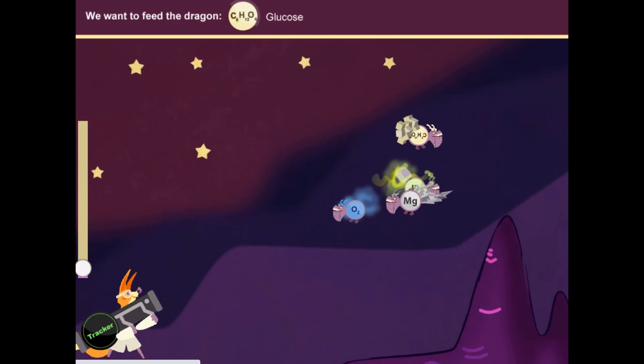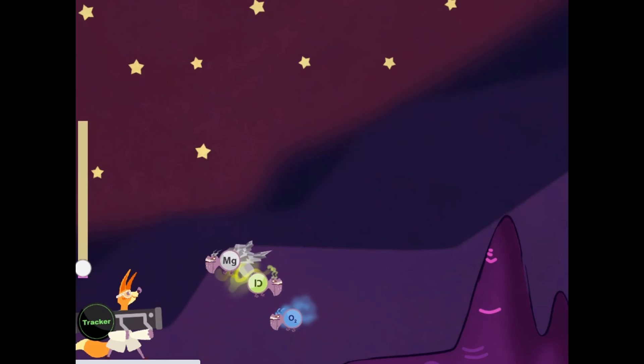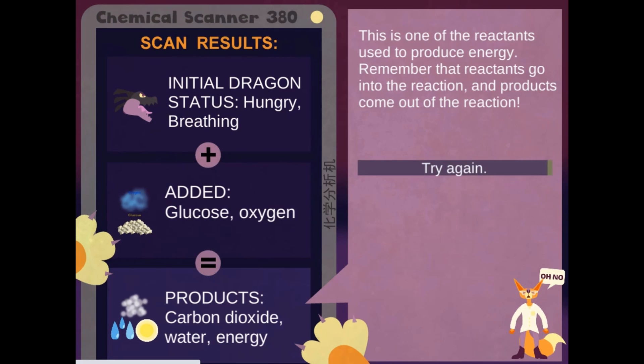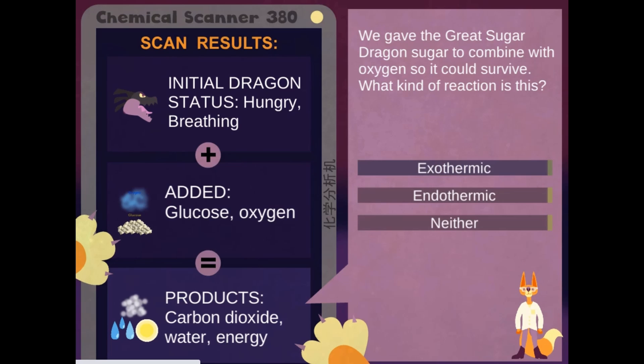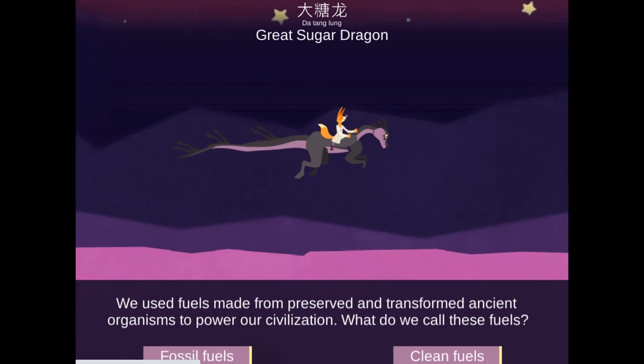You can only help Reactron with the assistance of your dragon. Like all living things, your dragon needs cellular respiration for energy. You'll need to make sure your dragon has all the essential components for this process to occur before heading to battle.